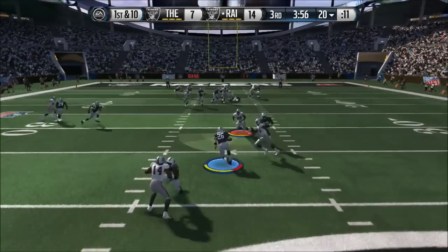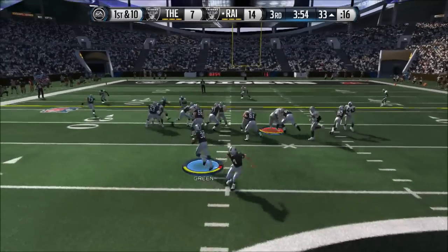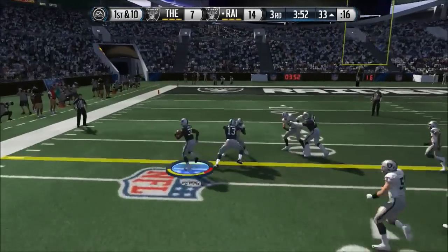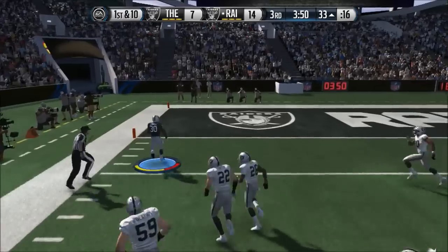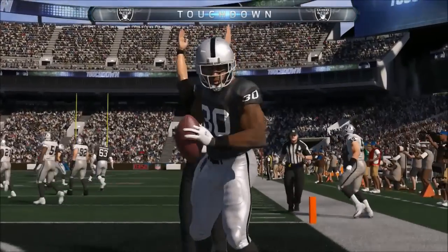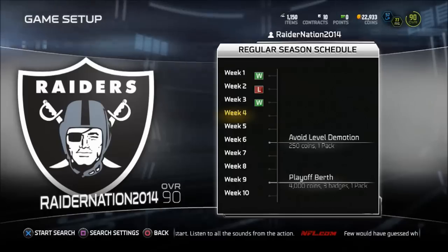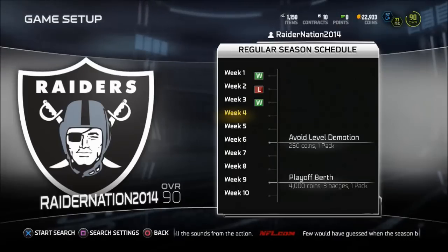But this made me pretty happy — interception by Rod Woodson, getting the pick right out of the second half gate. Then we run it down his throat with Amon Green for the touchdown — touchdown Oakland Raiders, 21-7 game. And my opponent quits, so that's that game. We are now two and one on the season.